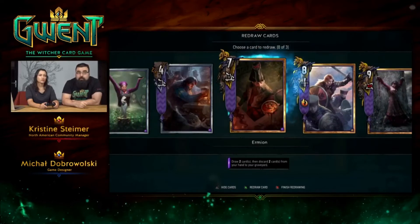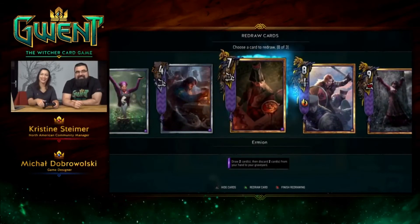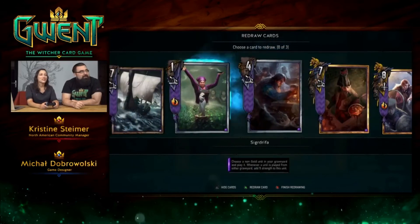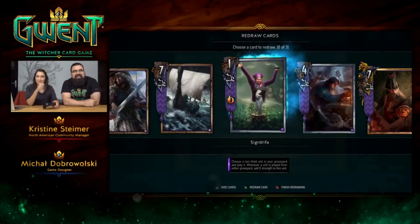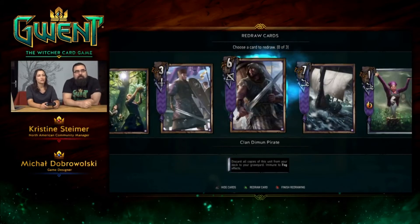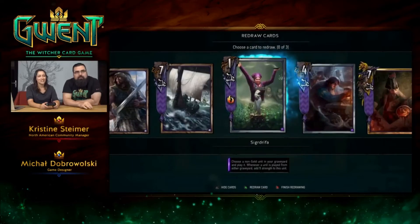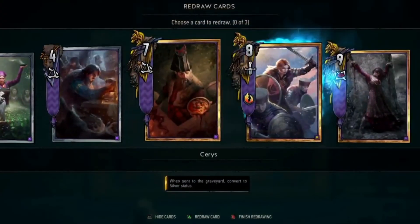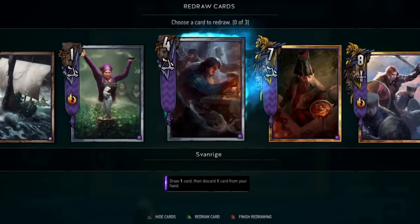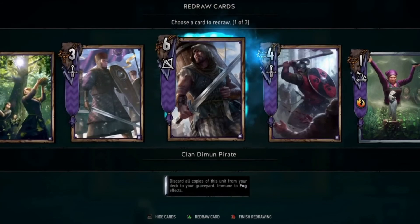We got pretty good cards. You shouldn't talk too loud because Maciej will hear us. We're actually looking pretty good — we can swap up to three cards. I'm not actually sure if we need to. You could swap Draka and the rest is looking just fine. I'll swap him — why not? We're fine.